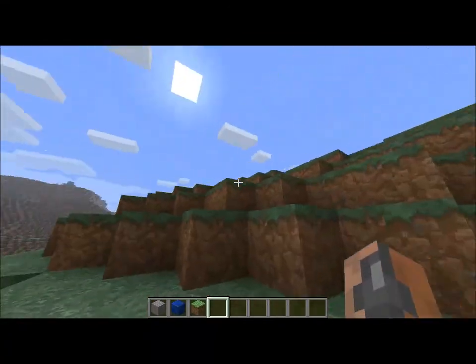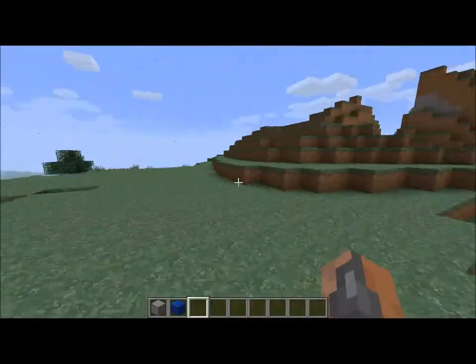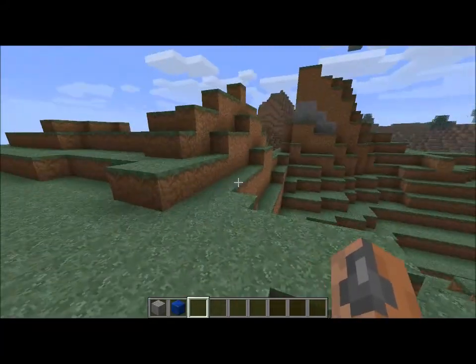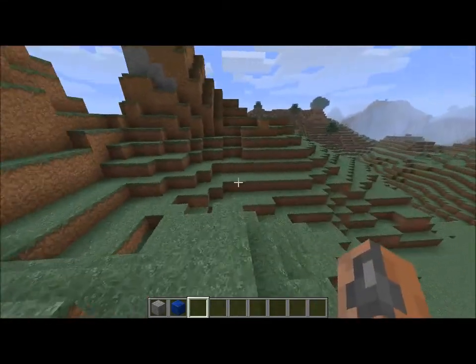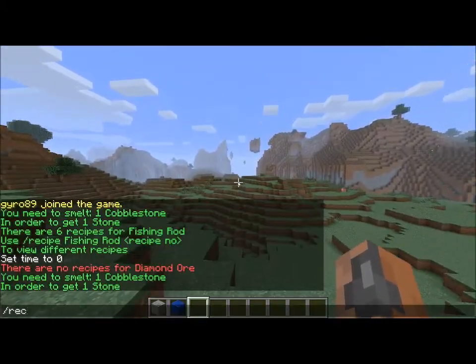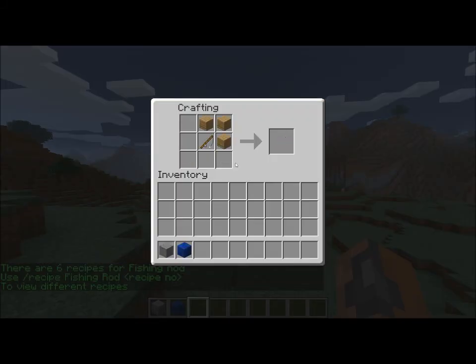Also, if you have a plugin that has new crafting recipes and items in it, this will also tap into those. So I have the grappling hook plugin installed, and it uses fishing rods as grappling hooks. So if we type slash recipe fishing rod, it will show us all the different recipes for fishing rod.